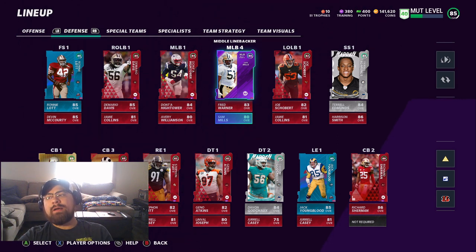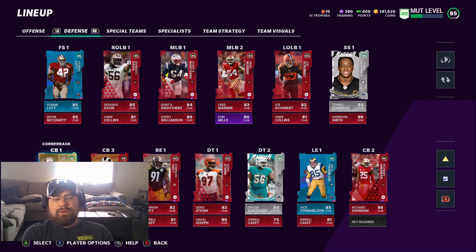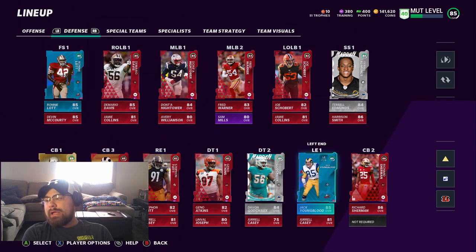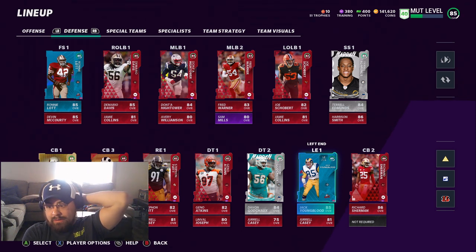Sam Mills needs to be on the team so you can complete his power sequence when you complete those challenges — I'll go over that in another video showing the easiest and fastest way to do it. I went with Aeneas Williams at corner. Corners are one of the biggest things, so having him on the team definitely helps — he's got good speed. Jack Youngblood is pretty good; he's always somehow almost hitting the quarterback and getting through that line.